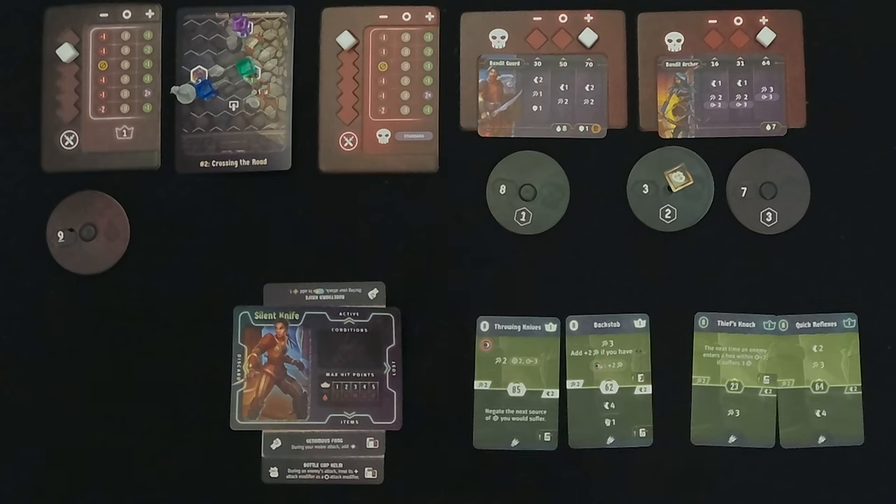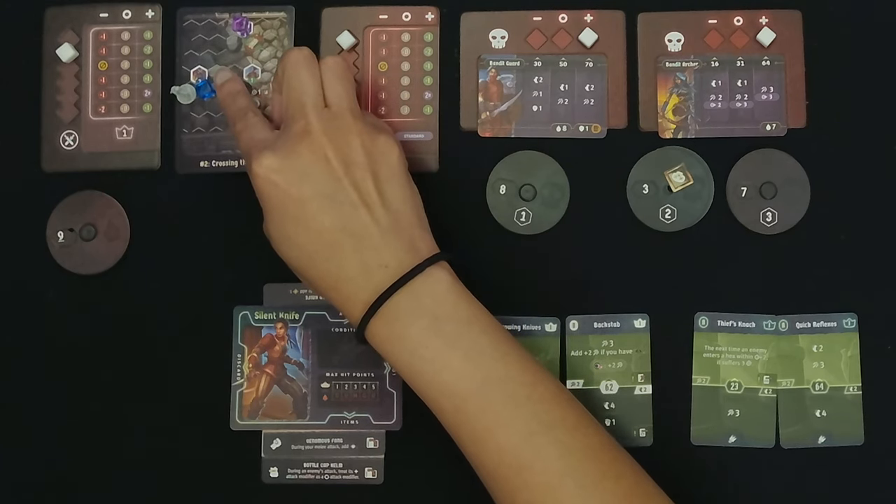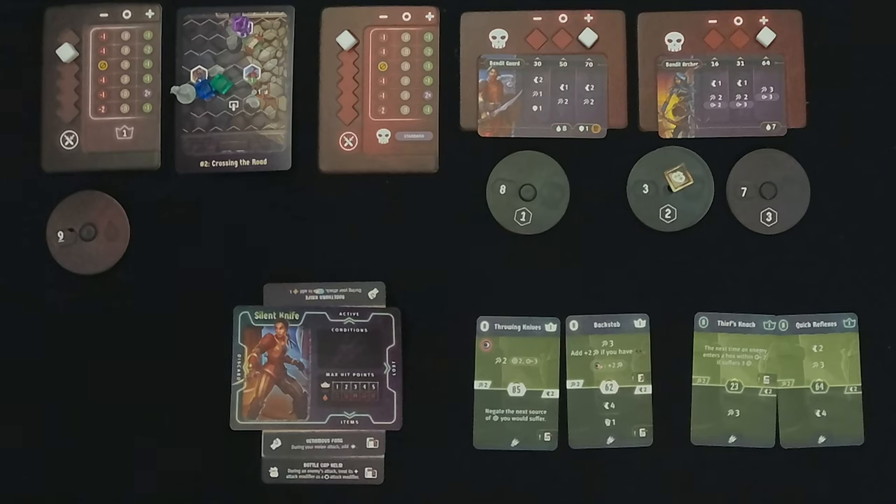The Bandit Guard is going to move two — one, two — and he can't reach me yet. That is the end of their turn, and now we can figure out what we want to do for our next turn.